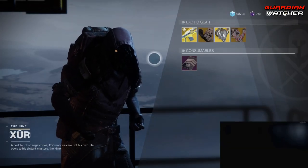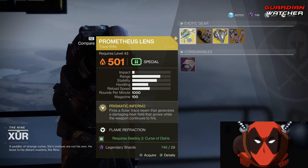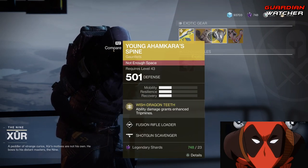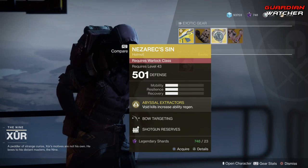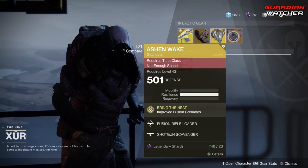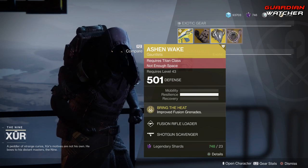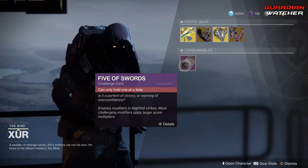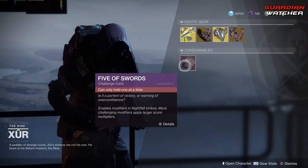Like always, we're going to start with the left-hand side. We have the Prometheus Lens again for the second week in a row, then we have the Young Ahamkara Spine for the Hunter, the Nezarek Sin for the Warlock, as well as the Ashen Wake again for the second week in a row for the Titan. As for Consumables, we have the Five of Swords, so we do not have any Three of Coins or any Fetid Engram.